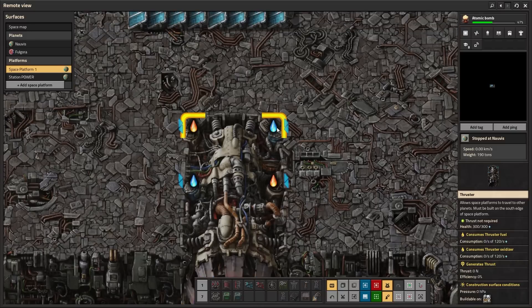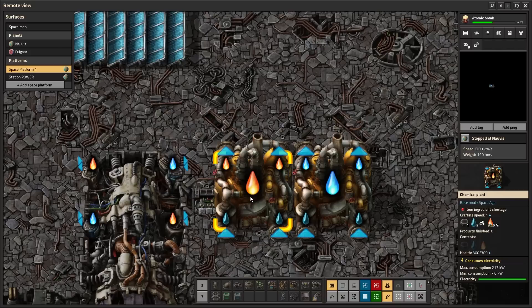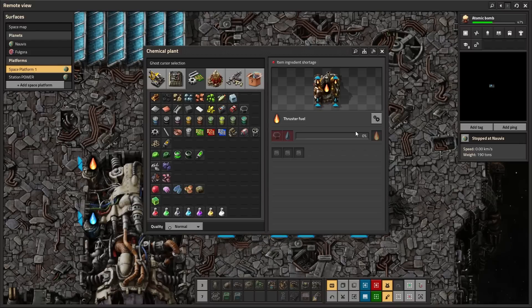Now you can see the space thruster obviously needs some fuel. It's telling you it needs this blue stuff and this red stuff. The blue stuff is oxidizer and the red stuff is fuel. Both of these items can be made in chemical labs, so you need to send some into space and start producing them there.